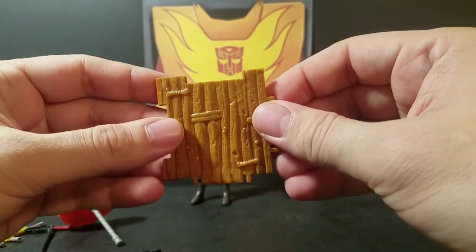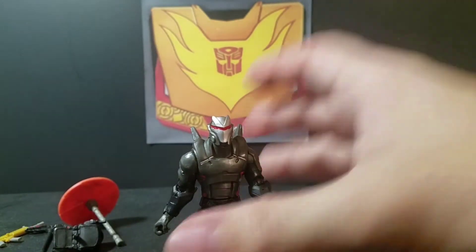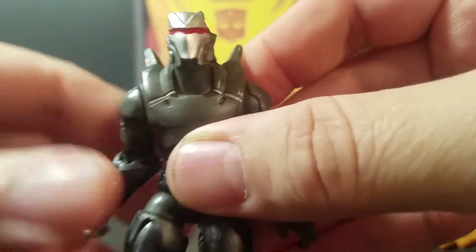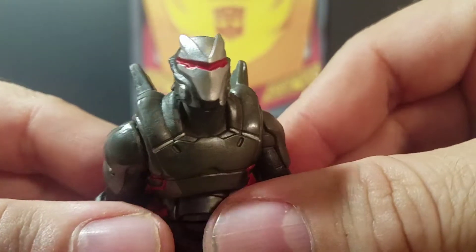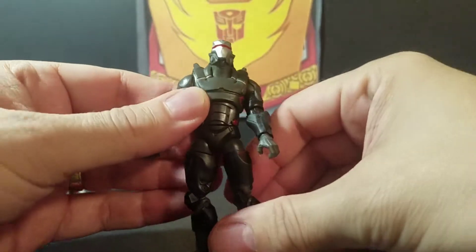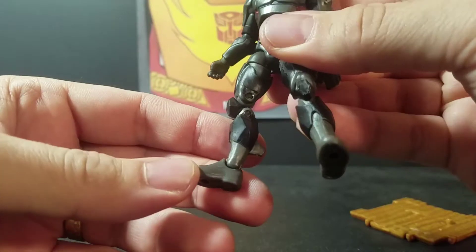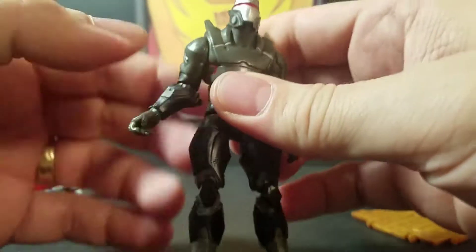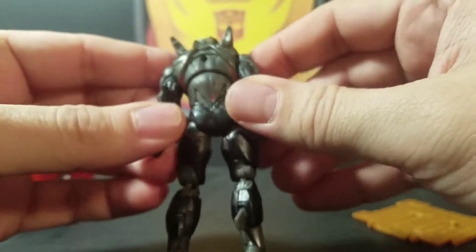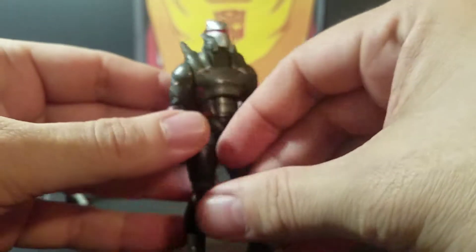And of course he comes with the little wooden plank. Here is the little wooden plank. Now, for the Omega figure — we'll take a look at the head sculpt. It kind of reminds me of a Battlestar Galactica Cylon. It is silver and red, it's a visor. He's got a black leather outfit, some red here and there, gray and black, pronounced knees, red accents, spikes on his shoulders, gauntlets, and some red on the back. And that is Omega.